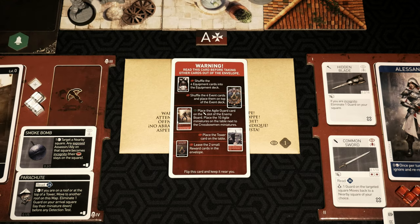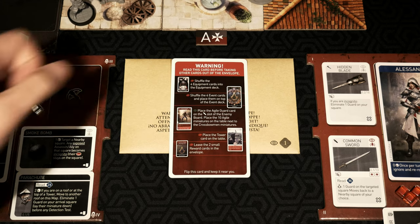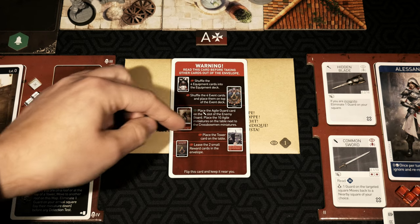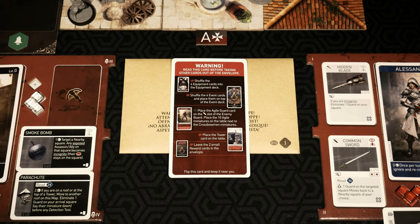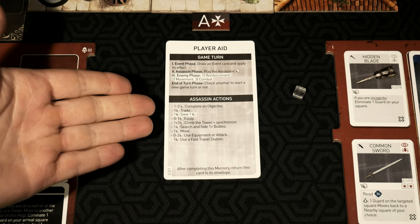Let's go ahead and open up envelope 0.3. We're going to pull out the large red card. It says to not look, but shuffle the four equipment cards that are in the envelope into the equipment deck. Then do not look at the four event cards in the envelope, but place them on top of the event deck, giving them a shuffle. You're going to reveal: place the agile guard card on the melee slot of the enemy board, place 10 agile miniatures on the table next to the crossbowman miniatures. And lastly, the rewards cards. Everything regarding the envelope has now been set. I've also flipped over the red large size card to reveal the player aid.